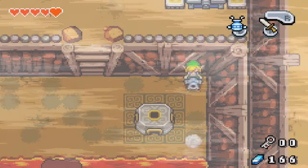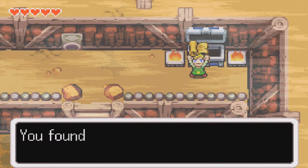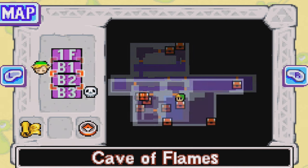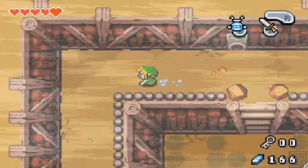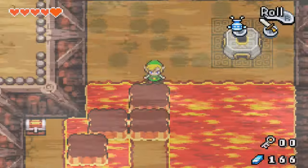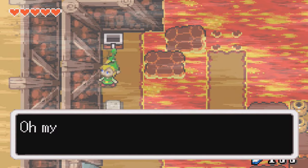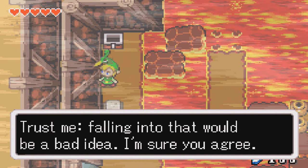Okay, so we found the map. This map is definitely bigger than the previous map — look at this floor, there's a lot going on. We got everything on the first floor, but we're still looking through this floor obviously. These platforms will sink if you stay on them too long, so keep that in mind. It looks really, really hot in that lava. Trust me, falling into that would be a bad idea.